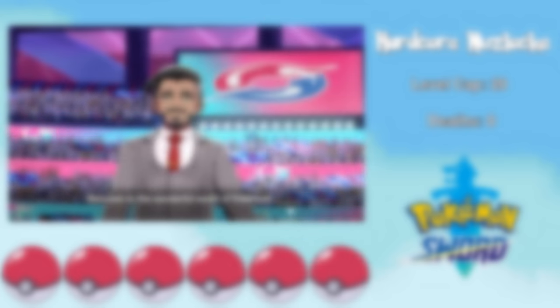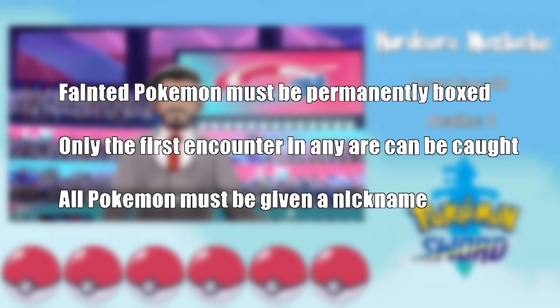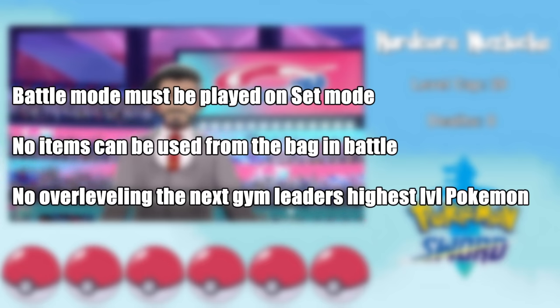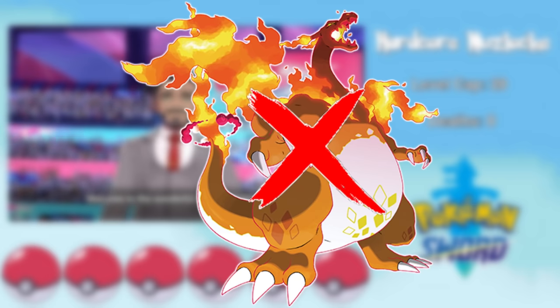The standard Nuzlocke rules include that any Pokemon that faints must be permanently boxed, and you can only catch the very first Pokemon you find in any area — in this case, only the first Dark type we find. For the hardcore rules, battle mode must be set mode, no items can be used in battle except held items, and you're not allowed to overlevel the next Gym Leader's highest level Pokemon. We'll also be adding the rule that we're not allowed to Dynamax, which I may come to regret.